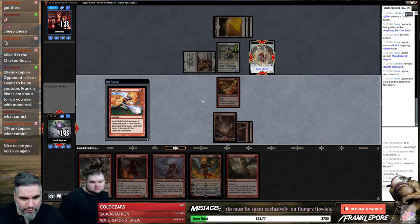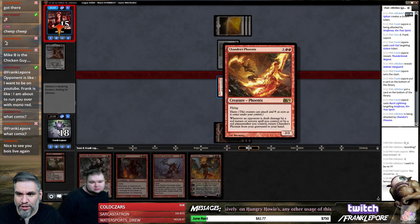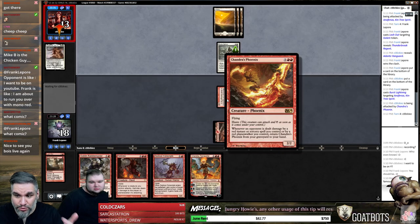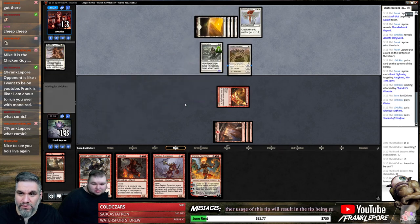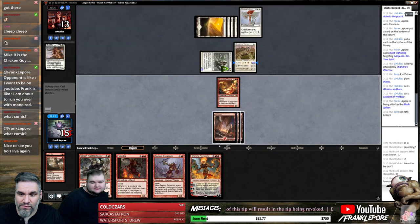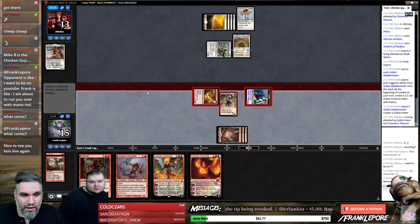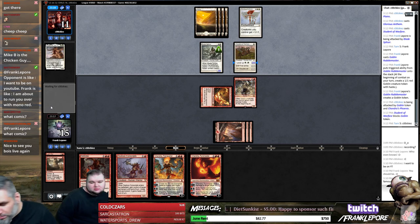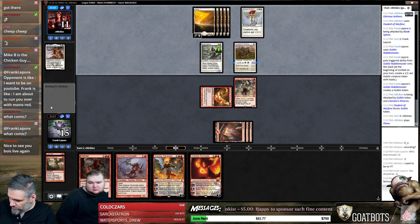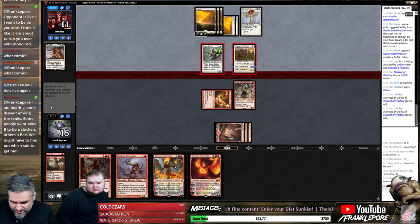Chandras Phoenix is actually a very powerful card — being able to bring it back when an instant, sorcery, or red planeswalker dealt them damage, that's a lot. Oh — a Glorious Anthem. Land — not a land. Whatever, make a guy, it'll die. The comic is a Thanos number 17 variant cover, an homage to Silver Surfer number four. Our opponents might have the more aggressive deck — we also have a Whip Flare on the sideboard, which is nice, and Cone of Flame. I'll just take seven here.